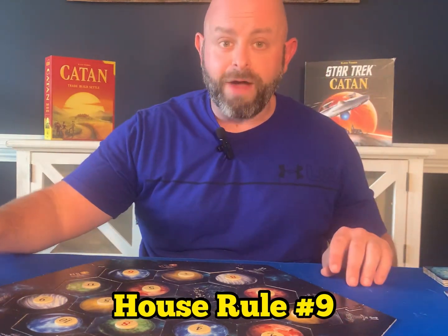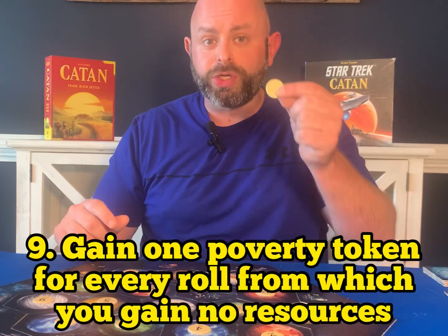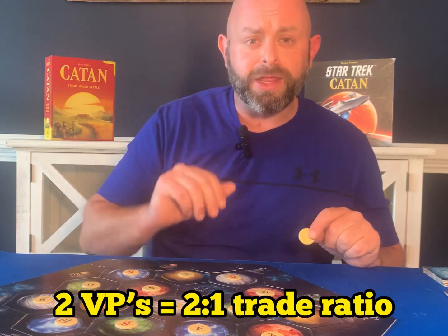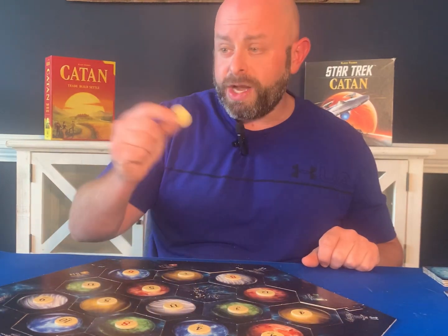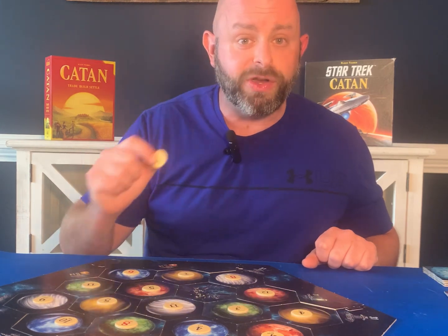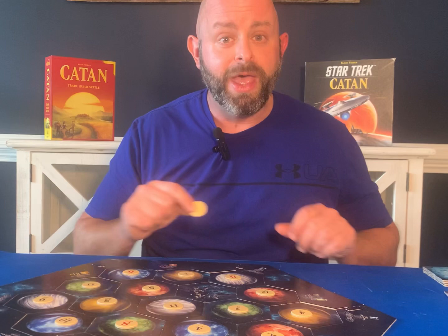House rule number nine: poverty tokens. If you are playing and you do not gain resources on a roll, you gain one poverty token. Those tokens can be traded into the bank at whatever ratio matches your current victory point count. So if you have two victory points at the beginning of the game, those tokens can be traded at a 2-to-1 ratio. If you have seven victory points, you can only trade at a 7-to-1 ratio. We've found it makes things a little more fair and is a fun rule we implement regularly.